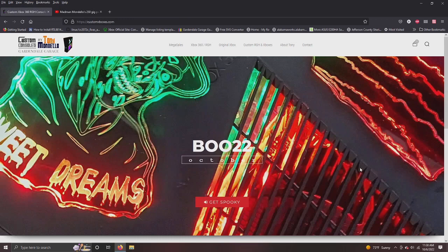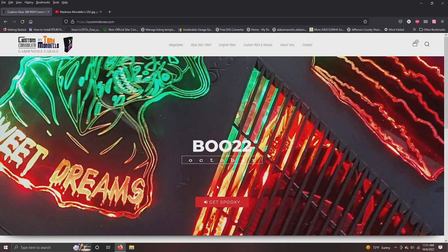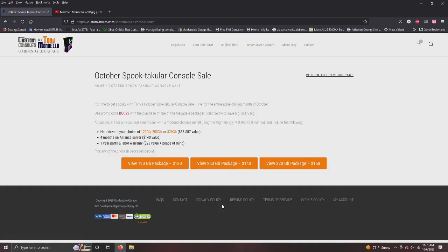This is our website, customxboxes.com, and we've got a sale going on on three console packages. These console packages are very popular — looking at the analytics, people love these sized consoles. I got a bulk of brand new hard drives at a really good price, so I'm able to cut prices for you guys for October. When you go to customxboxes.com you'll get this page, hit 'Get Spooky,' and the October spooktacular console sale will pop up.